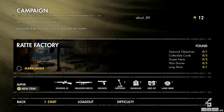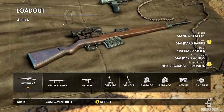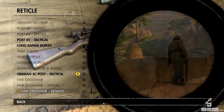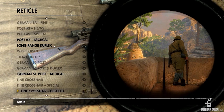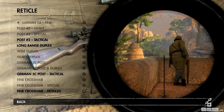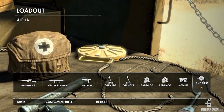Spelet har fyra olika loadouts som du kan använda både i singleplayer och multiplayer. Du kan till exempel välja hur ditt sikte ska se ut och vilka delar du vill uppgradera ditt gevär med. Du får dessutom ta med dig en SMG eller en rocket launcher, och sen har du en pistol och ett antal gadget slots, men du får inte ta med dig två av varje.